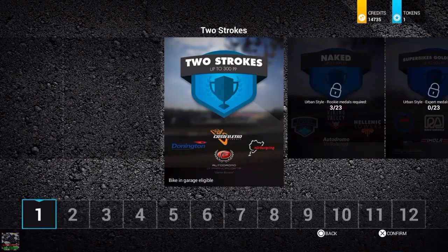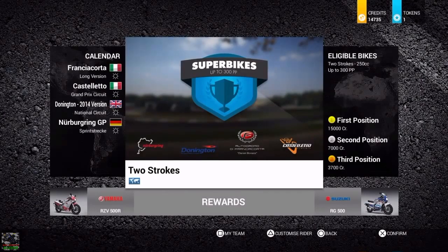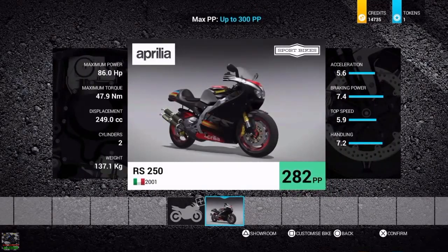The championship in today's episode consists of four races, and the one that earns the most points wins. The first one we're doing is on the two-stroke with 300 performance points. This championship consists of four races and the winner after four races gets 15,000 credits. Looking at the two bikes at the bottom, you get to choose one of them as well - so it's a good way to start building up your garage. We're going to be using the Aprilia RS250, so let's get straight into it.